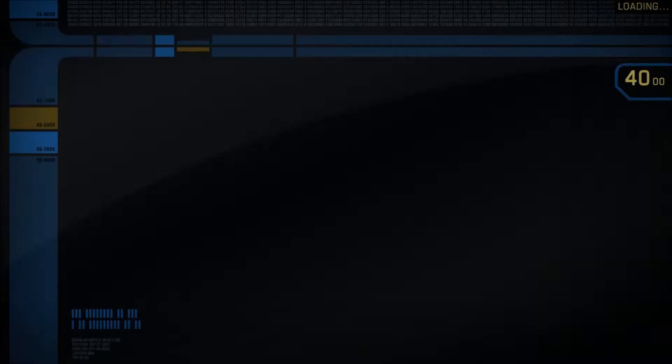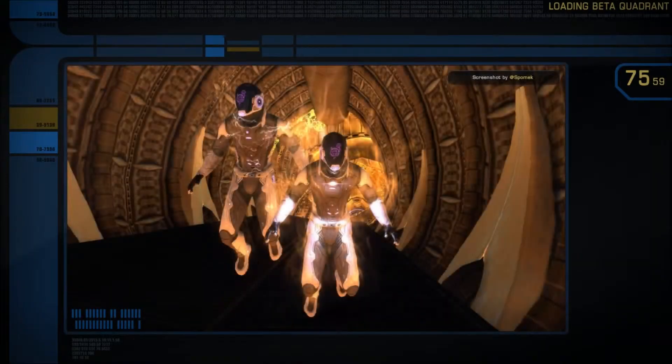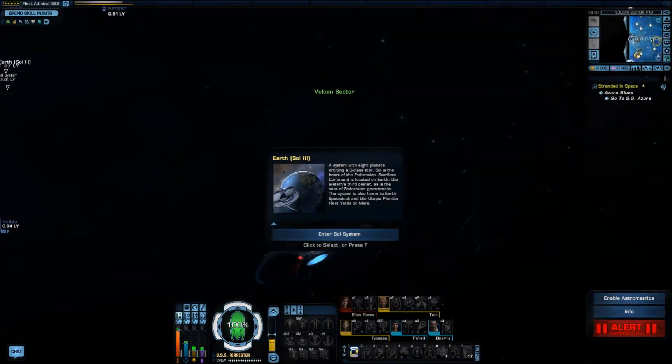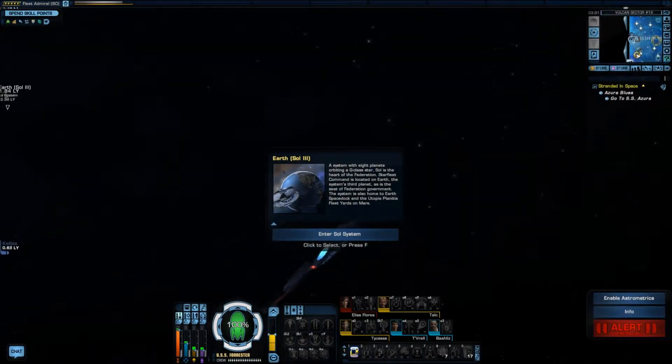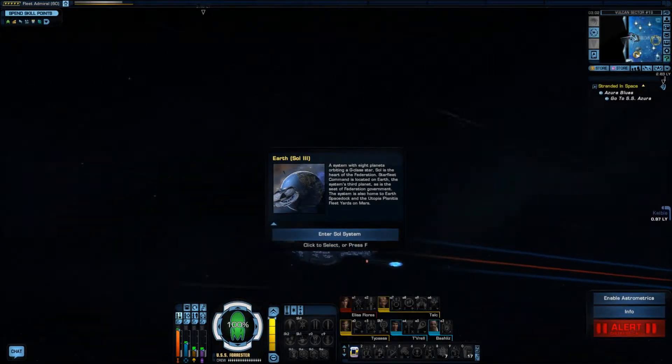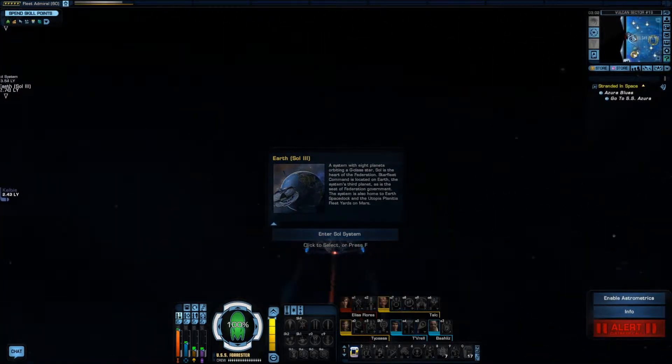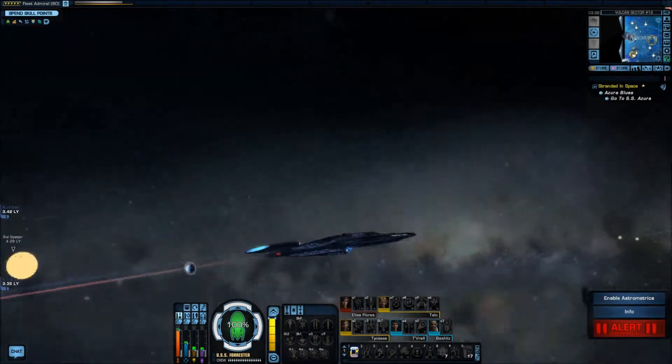So long. Time to shove past the Romulan — business calls. Alright, go to SS Azura. Auto-navigate. It went around, and... there we go. Looks like we're heading straight for the Azura at this point.